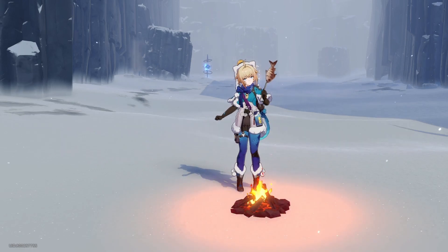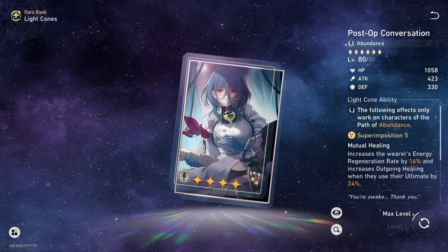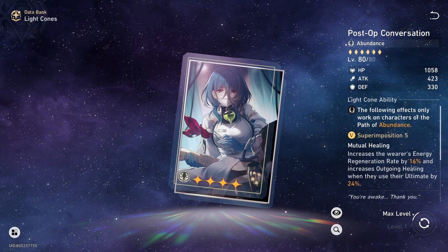When talking about F2P accessible light cones for abundance characters, the best one that comes to mind is Post-Op Conversation. It provides energy regen and allows your abundance character to run max HP rope to provide more heals when they use their skill or ultimate.